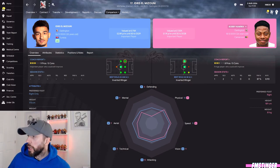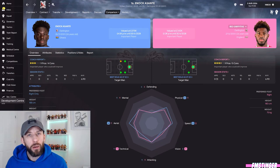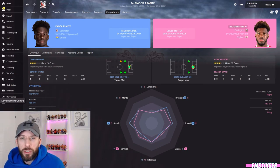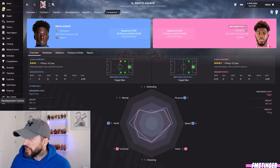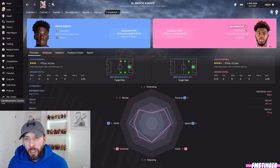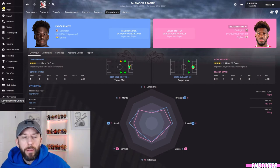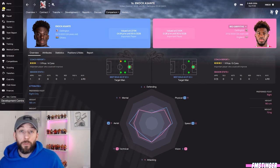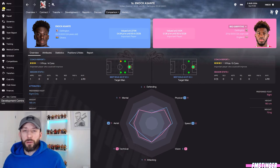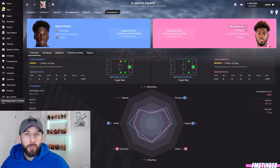Enoch Asante is one that's up in the balance — he's going to compete with Rio's place because he's an upgrade in areas: physicals, speed, aerials. But Rio has him on technical attributes, so they're going to rotate. That's a key point: if you're bringing players in, make sure they're capable of playing in the starting eleven, not just filling the bench. These two are going to go head to head for the tiger man role.